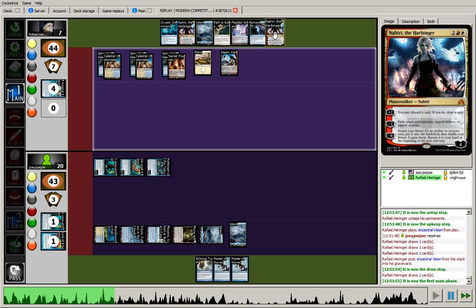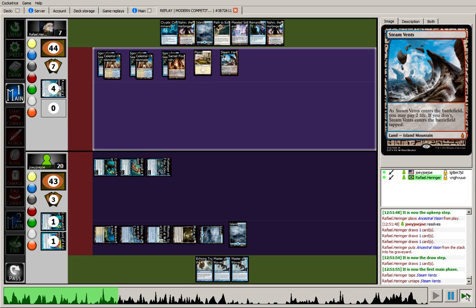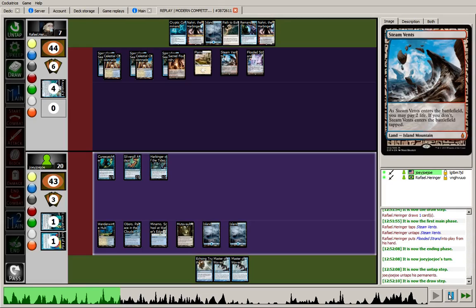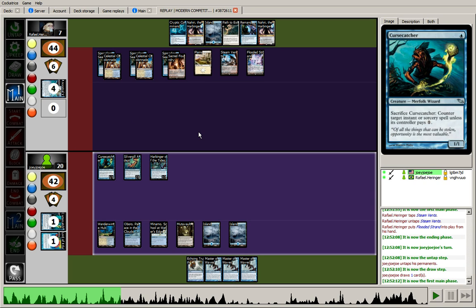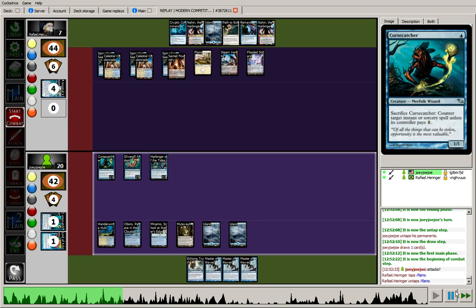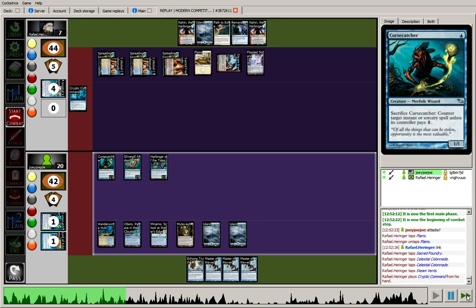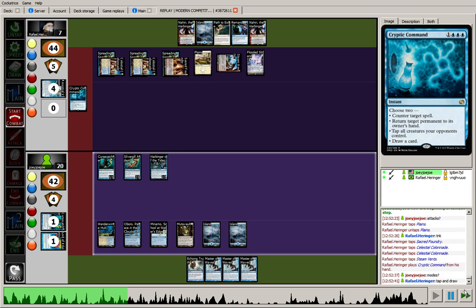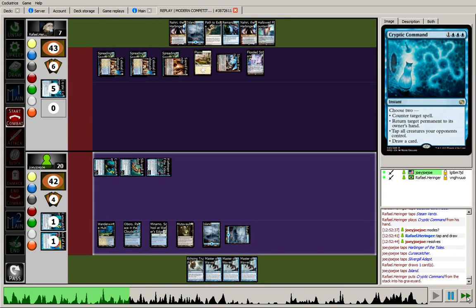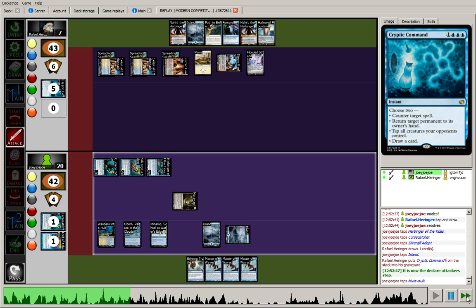The opponent drew into a 2nd Nahiri — I think it might be time to start deploying these Nahiris. Just a Land and a Pass. He has Cryptic with Remand with his 6 lands, although I do have Cursecatcher to shut one of those off. I drew into a 3rd Master of Waves. The opponent does have more than 3 blue at this point, so we pause to see what the plan is — if he wants to use Cryptic Command or what. And we do see that Cryptic Command — that's why the opponent felt he didn't have to play his Nahiri yet. We're going to see a Tap and Draw.